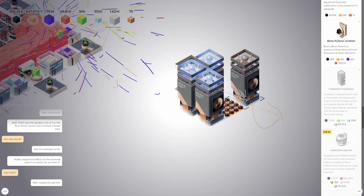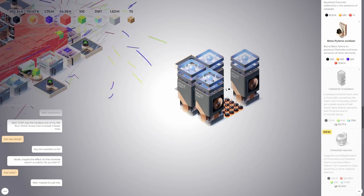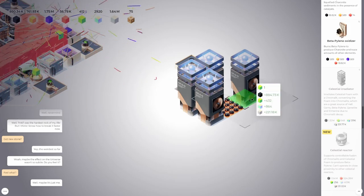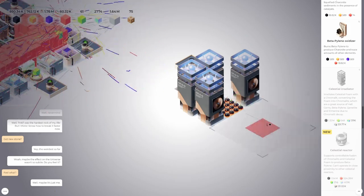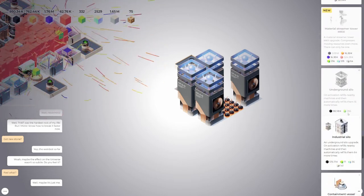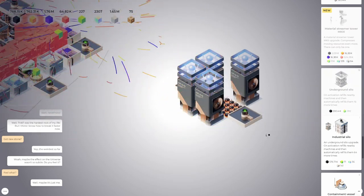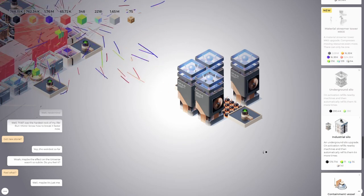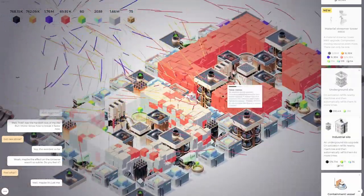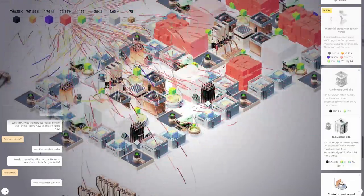Load all these. We're gonna do the same thing with this one — move it here. Maybe put another silo right here. 182, 356, almost there. Load both of these. That should be good. Load everything here. Upgrading to the industrial — probably a good idea. Let's get this one here upgraded, since these are moving so fast now.